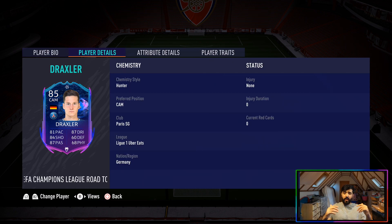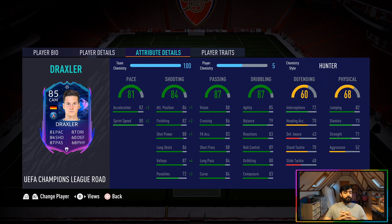I put a Hunter chemistry style on him — I think the Hunter suits this guy the most. Passing and dribbling is very good. His pace and shooting needs a little boost for the number 10 role so that he can finish a bit more consistently and get the goals you need from that attacking midfield position to supplement your striker. Everything about this card is fairly standard, fairly nice. The standout stats are ball control — really high — dribbling is nice as well, and attack positioning is good.